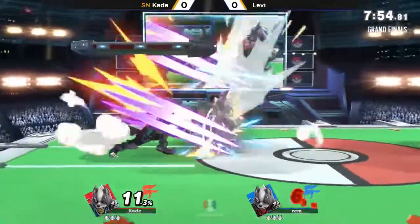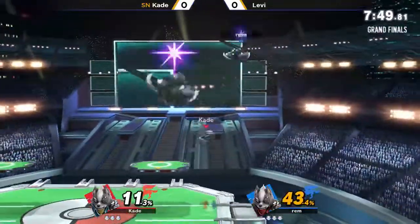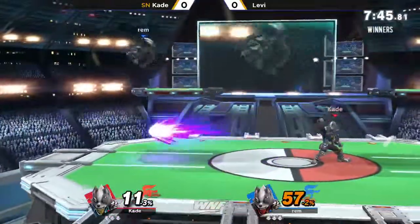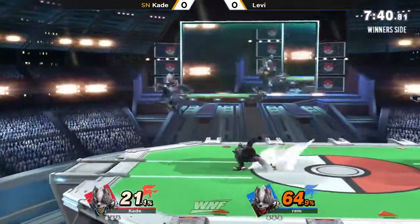This is Cade versus Levi. Writer B is getting right into it. That dash attack is so strong — you're even able to get so much off of the single matchup. You get the down throw on the dash attack.